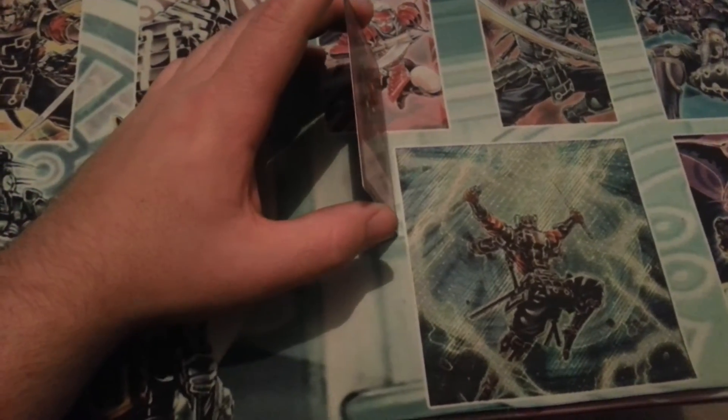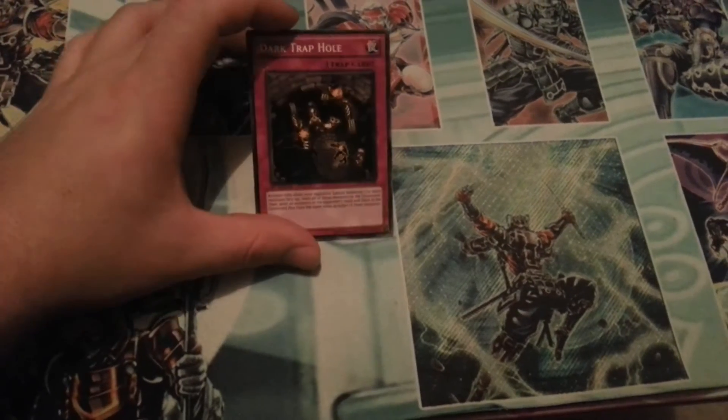But the card I want to show you is this right here. This card is definitely going to change the way things work. Needle Ceiling is good as well, but this card completely blows out Pendulum Summoning. It's called Deep Dark Trap Hole.